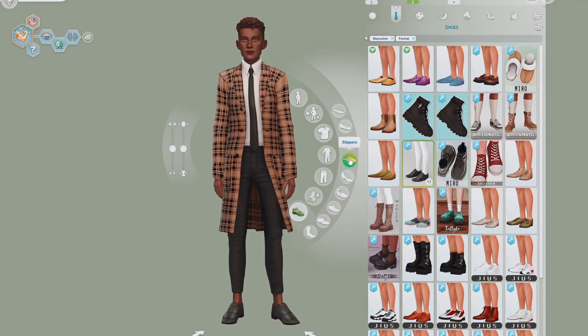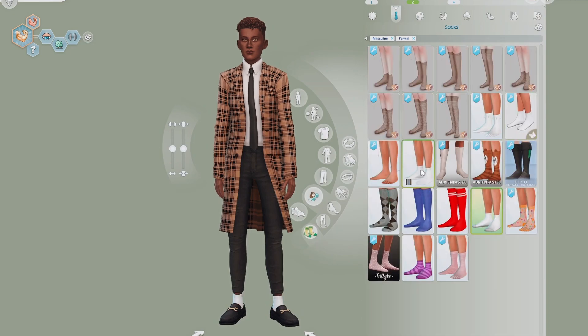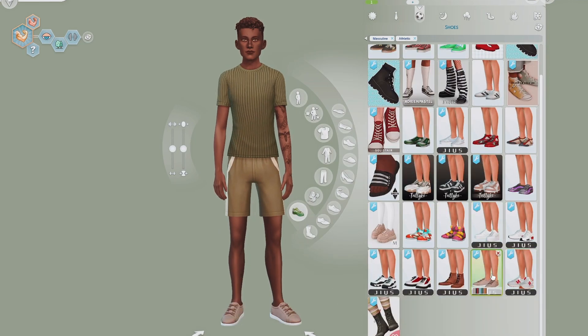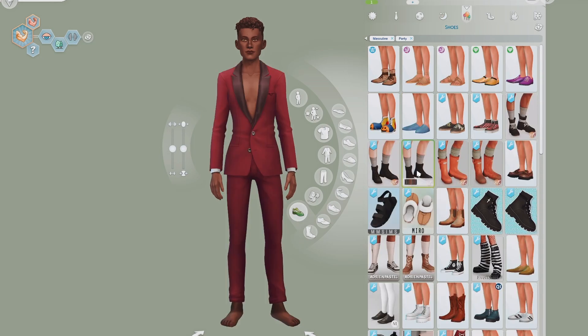For formal wear I gave him two outfits. One is more casual formal — a white button-up with a light colored jacket and some brown-orange pants. The other is more of a full-on suit.